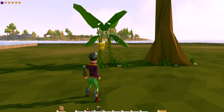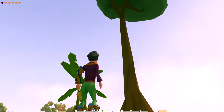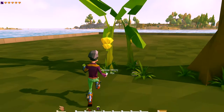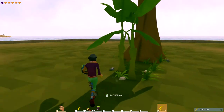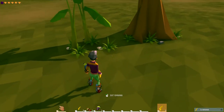When you spawn in, you'll be in a forest that looks something like this. You'll come across different types of trees — big tall rainforest trees, banana trees, and stuff like that. You can actually grab the bananas off and eat them. Food is going to be important, so if you see fruit hanging off a bush, go ahead and grab it.